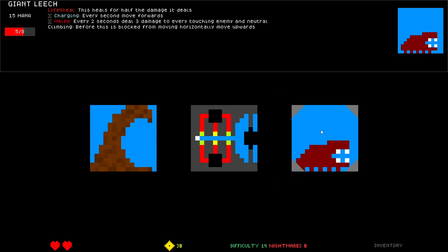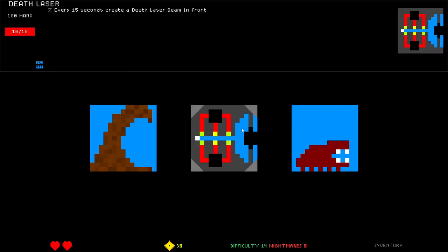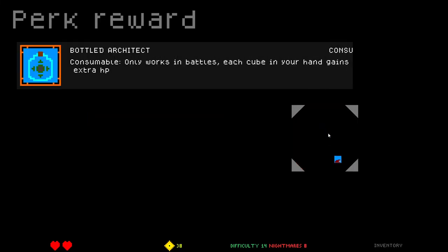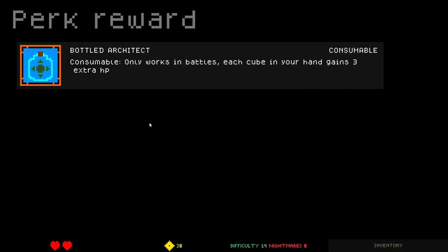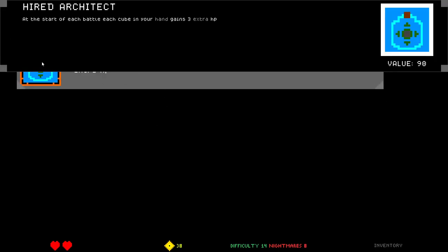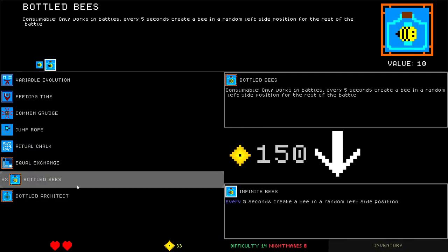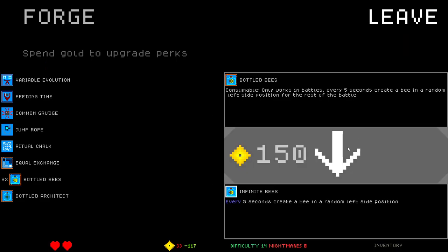Giant leech! Death laser is quite good but it costs 100 mana. Giant leech is broken. Have we considered that giant leech is broken? I want giant leech, it makes me happy. Bottled architect — only works in battles, each cube in your hand gains 3 extra HP. I'm about to go so far into debt.